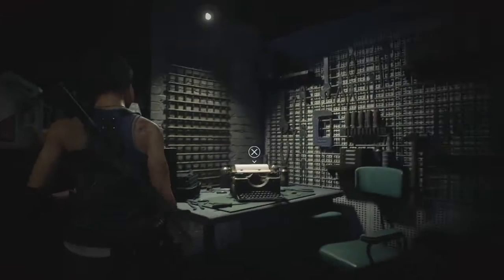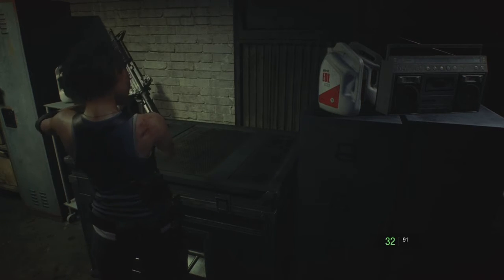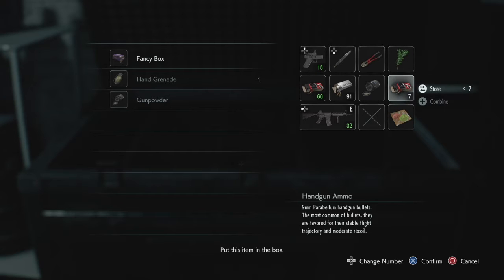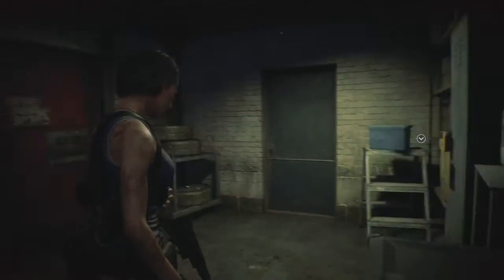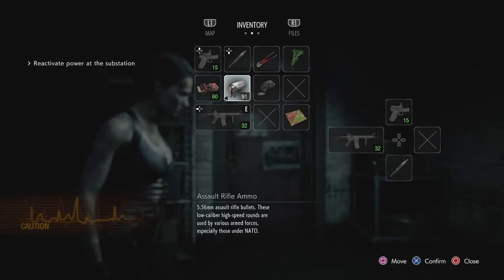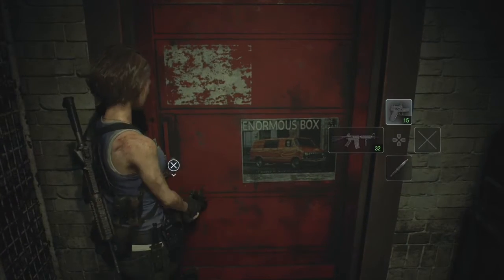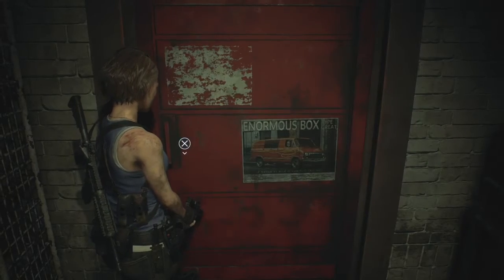You get a hip pouch which added two more slots to your inventory, which is a pretty big deal. The inventory system in this one is pretty limited overall — just a handful of spaces to work with. You have to put stuff in storage and if you need something from storage you have to backtrack to a storage locker. I kept putting grenades in storage because I wasn't really getting very many of them.